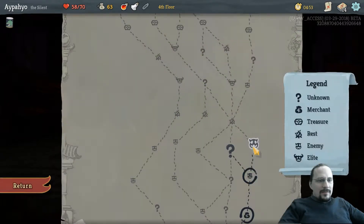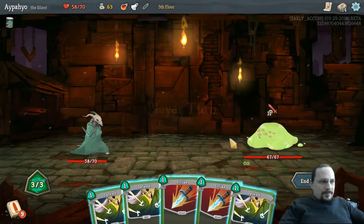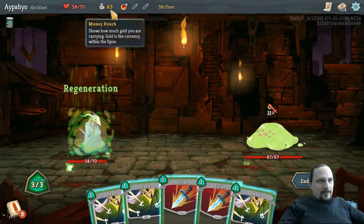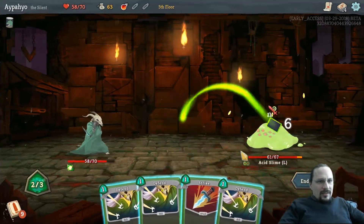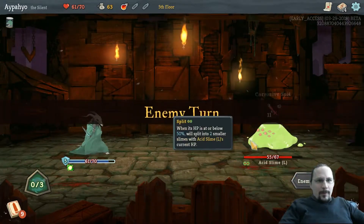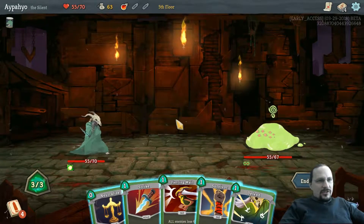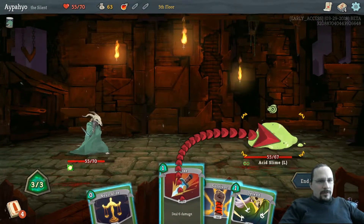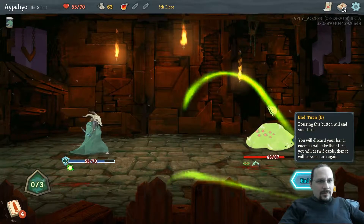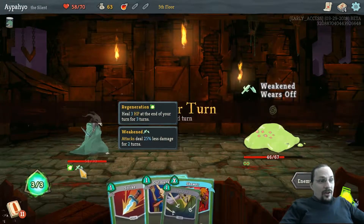Let's get Piercing Whale. Let's fight this question mark. 11 damage — let's drink that immediately. I don't want to take 11 damage. So you want to have the regeneration ticking through. We lost 2 strength — I think that's bad.